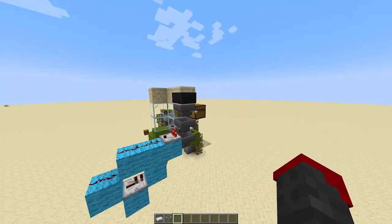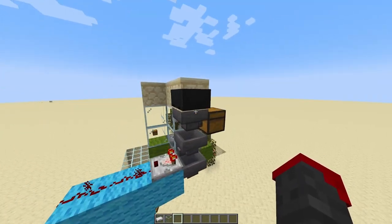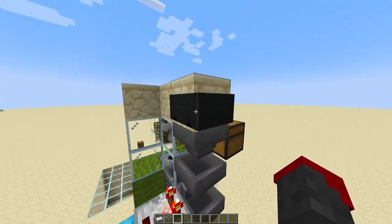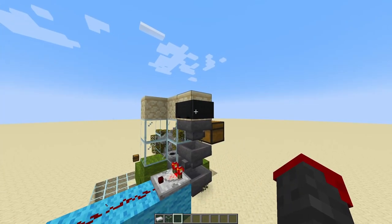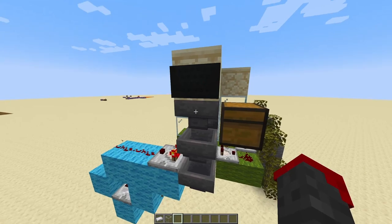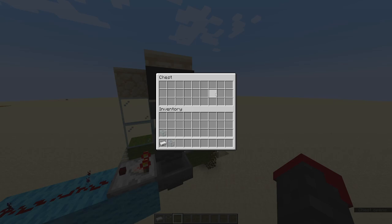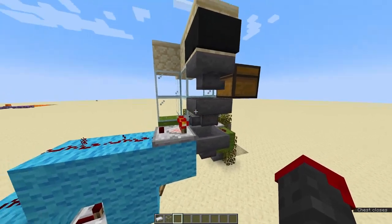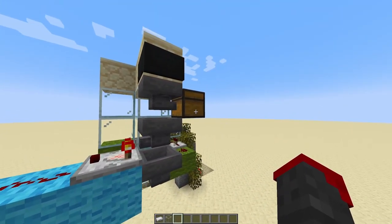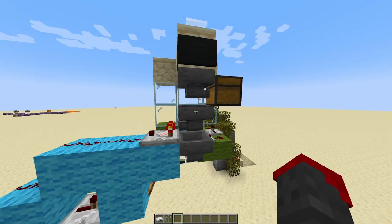The actual mechanism consists of two main parts. First you throw in the item and it gets sucked through the block into the hopper minecart and put into this hopper. Now if it's not the correct item it will go straight into this chest so you can collect everything that was incorrect, but if it is correct, before it can go into that chest it will fall right down here into this item sorter.